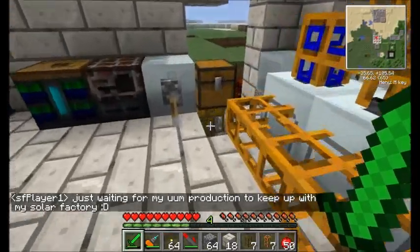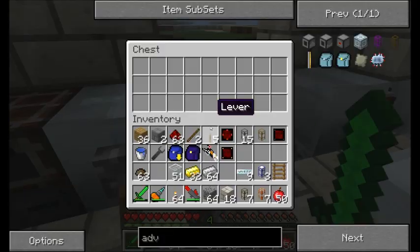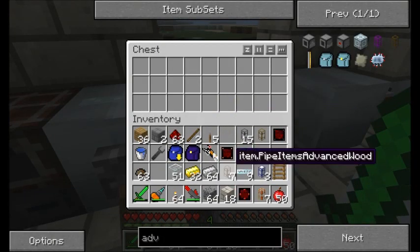So what I'm going to tell this thing is: the only items that are allowed to come out of here are scrap. I think Forestry and Railcraft are outdated for me again. Seems like Forestry always is.